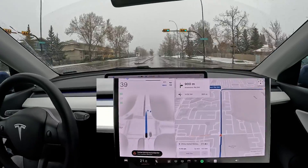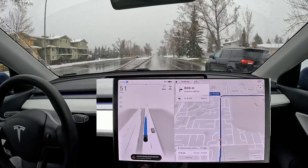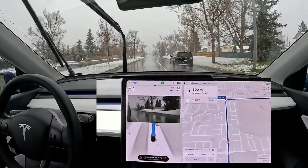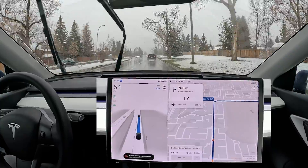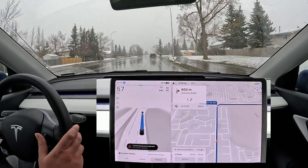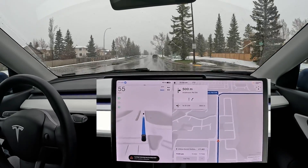As we slow down it accelerates, then changes lanes to follow the route. I've got a major merge coming up with high-speed cross traffic — just checking here. I am on the assertive profile, but I think it's driving a little more cautiously because of the snow we're getting.